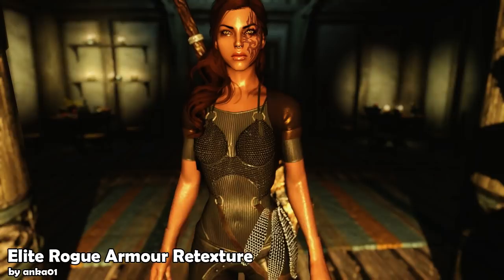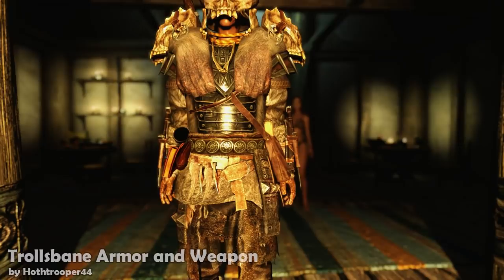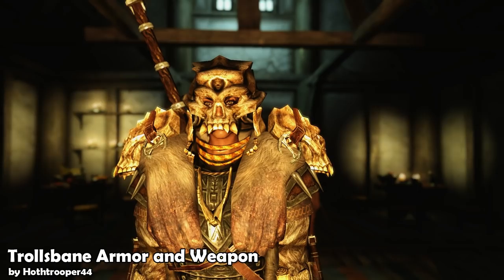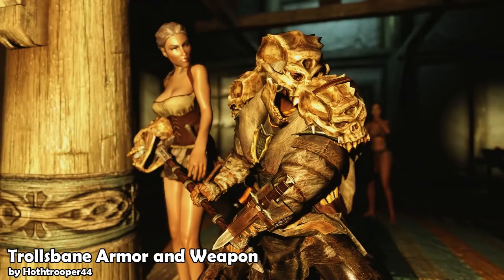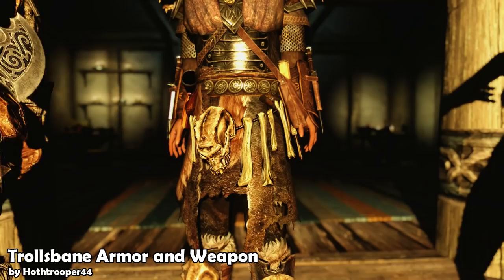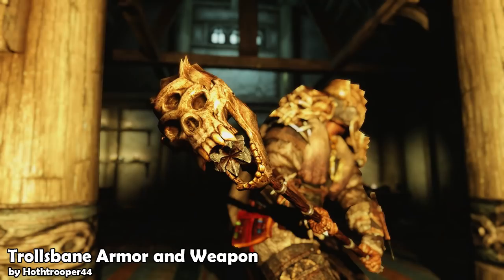Next up we have another lore-friendly armor from Half Trooper. This one is the Troll's Bane armor and weapon, available for both male and female. It is a combination of already existing vanilla armor pieces with Troll skulls attached to the shoulders and as a helmet in a few variants. The Troll skulls are retextured by Cavill, and the weapon is pretty much a sledgehammer with a Troll skull lodged on the end of it.